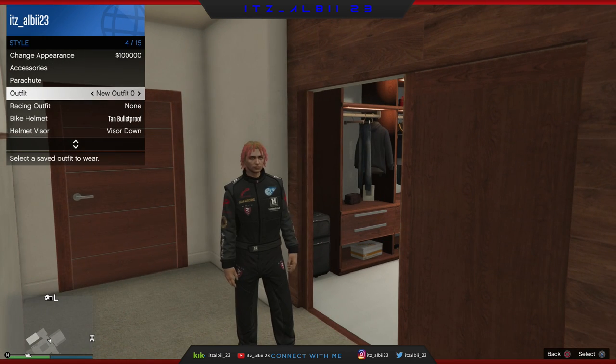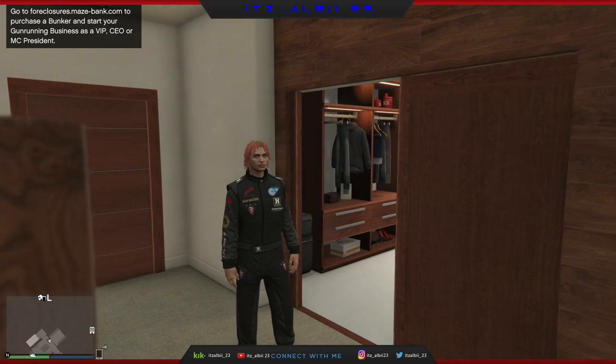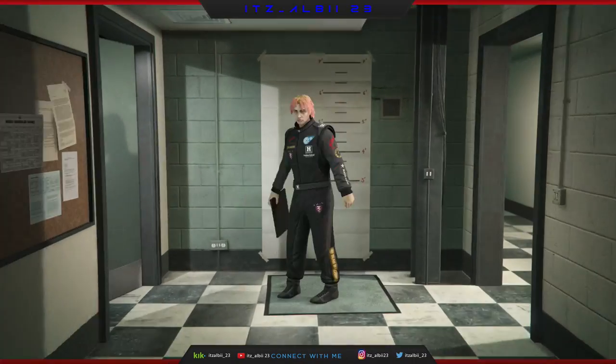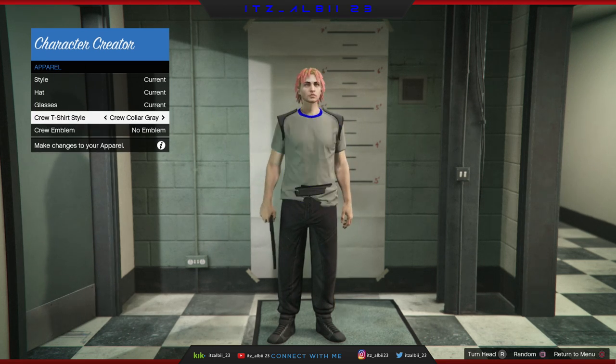Once you've got the outfit on, open the interaction menu again. Go to style and click on change appearance. Once you're there, just go down to the part where you can change the shirt, pick the cruiser 31, and just click save and then continue.